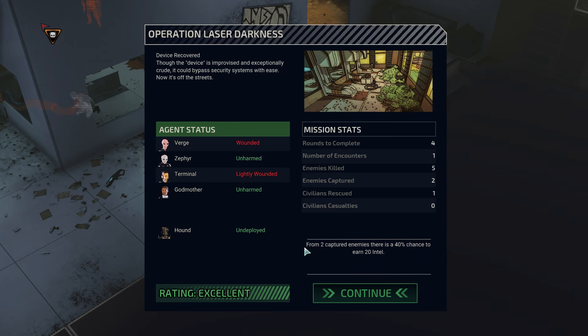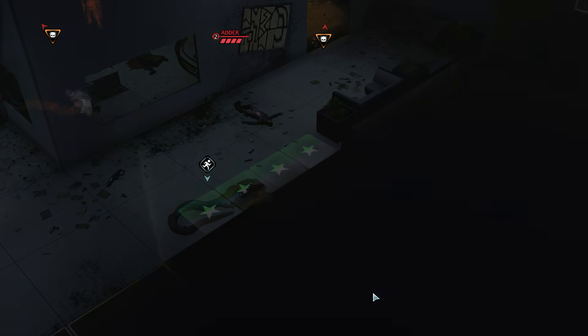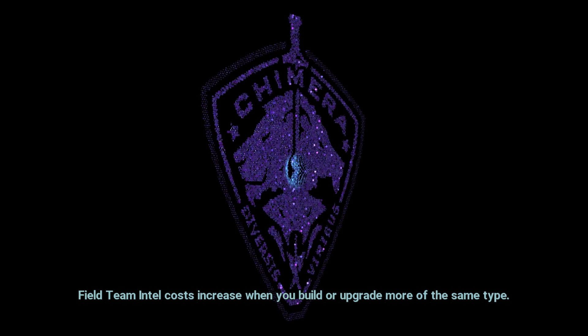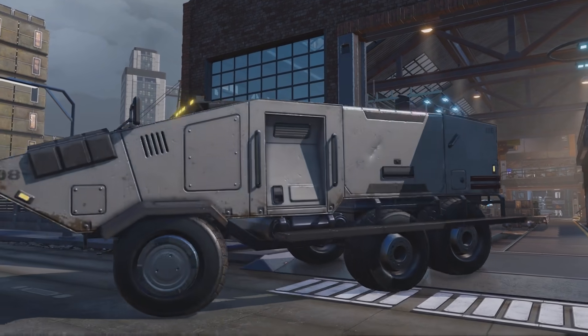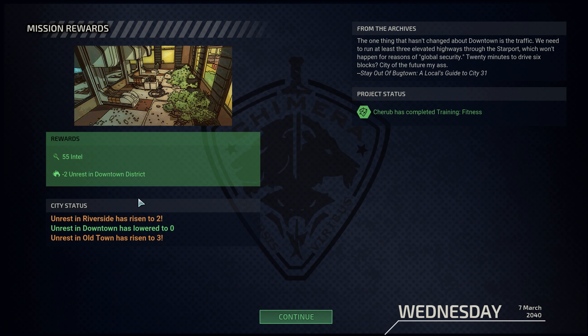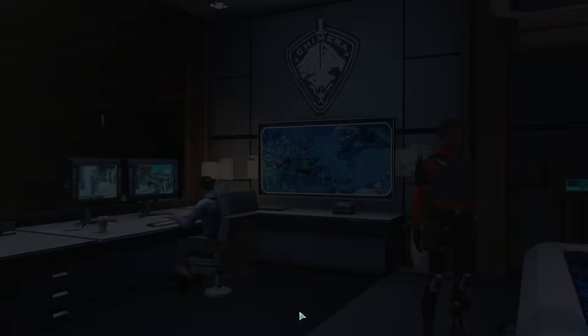That was a clean-ish mission. Nobody got wounded more than just wounded. And not so good on the captures. So we always have a chance of getting 20 Intel — it seems like that's not always gonna be possible, at least not right now given the relative weakness of our team members. Alright, we got 55 total Intel, minus two unrest — seems pretty good, man. And Cherub has cleared his scar.